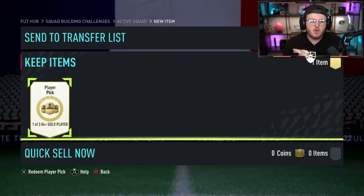It is an 83-rated squad with a Team of the Week player, and you can get an 84 plus player pick containing one of three players. Let's see what we get, EA. Can we get a headliner?